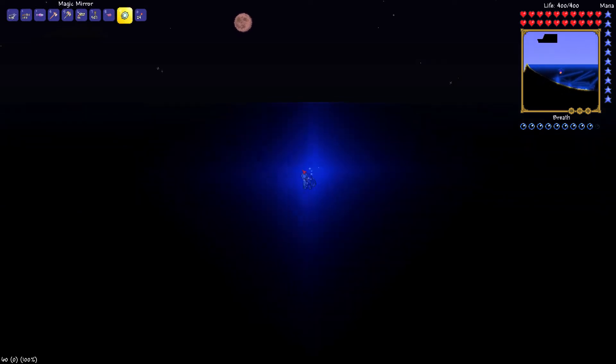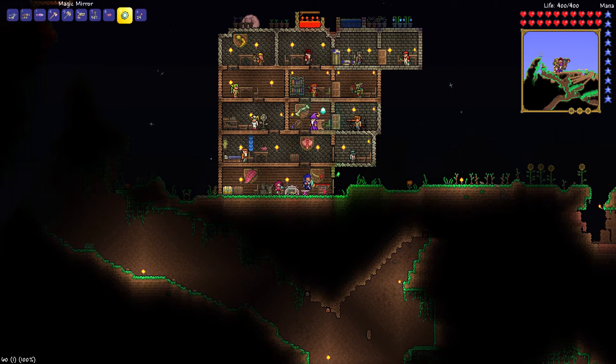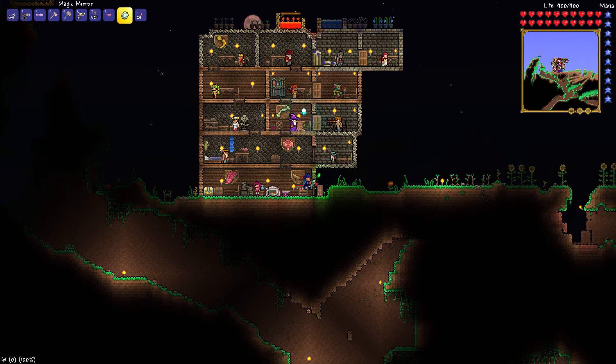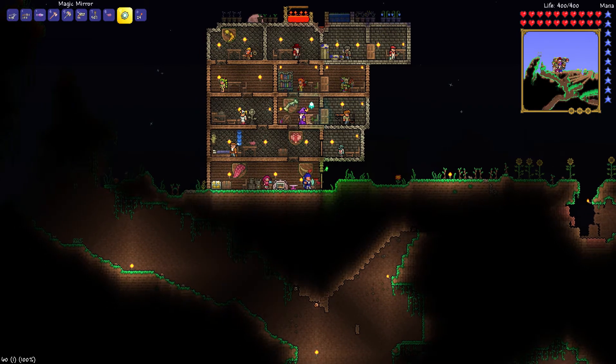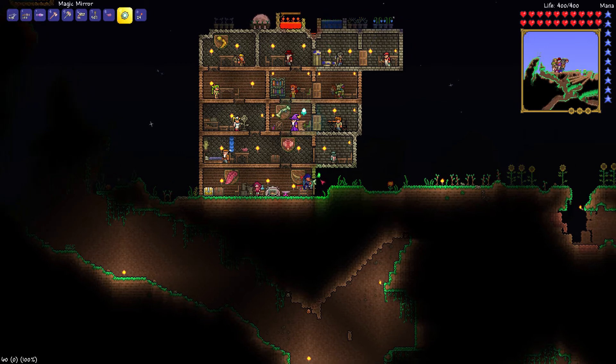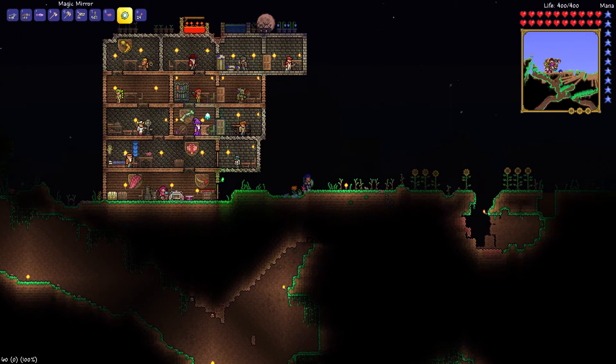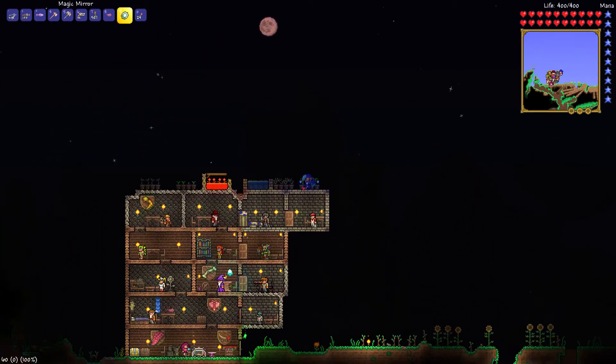How much gold do we have? It doesn't matter anyway, because we haven't beaten the first boss. I was going to say if we actually had enough, we could go ahead and farm out the titanium using the Clintaminator, but that's not possible — we have to have at least one boss dead for the Clintaminator. Damn it.